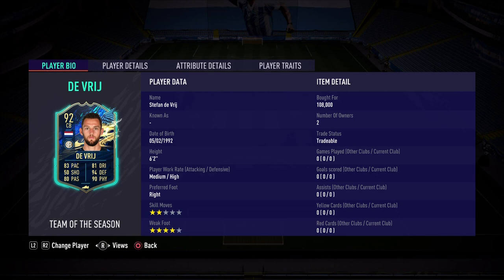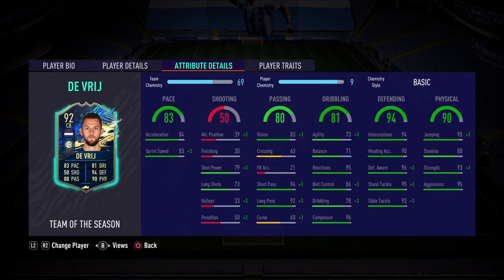He's 108k, and it's a little cheaper than Romero, probably just because of the 83 pace as opposed to the 85 pace of Cristian Romero. Talking about the pace, let's look at the in-game stats. The 83 pace breaks down to 84 acceleration and 83 sprint speed. I am going to be applying a shadow chemistry style, so the acceleration can go up to 94 and the sprint speed up to 93.